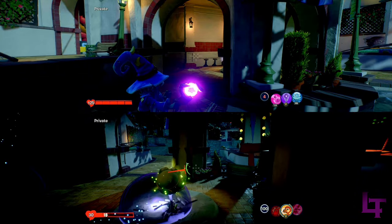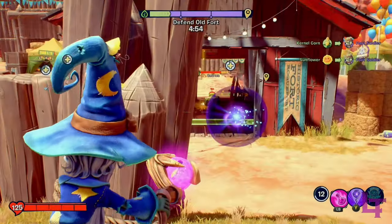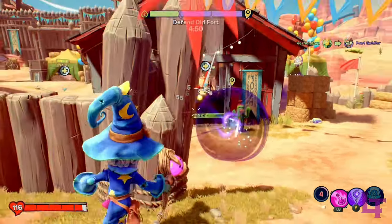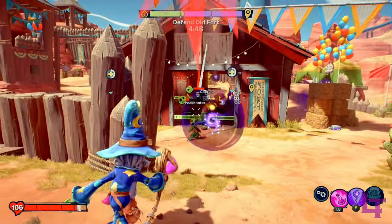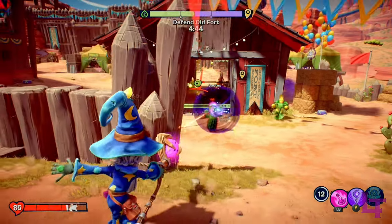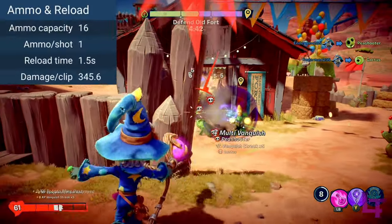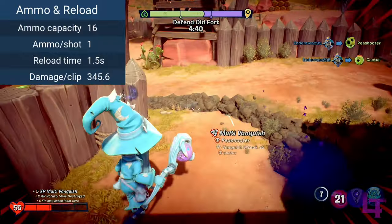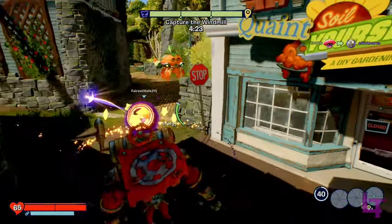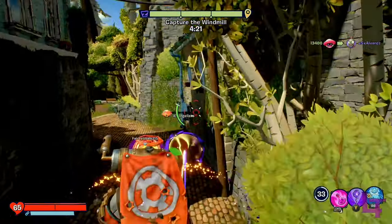They are also great for spamming down tight corridors, choke points, or any objective in an enclosed space. Do note however that each charged shot consumes 4 ammo, so you will have to reload more often. The magical precision stick comes with 16 shots before needing a quick 1.5 second reload, so the weapon has little downtime unless you're spamming charged shots often.